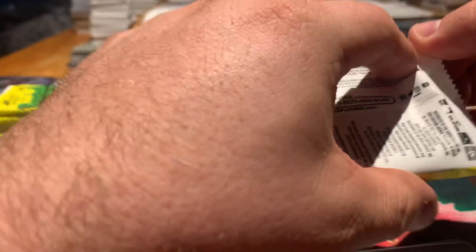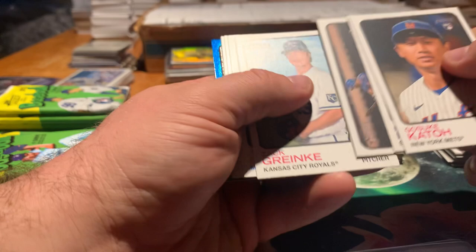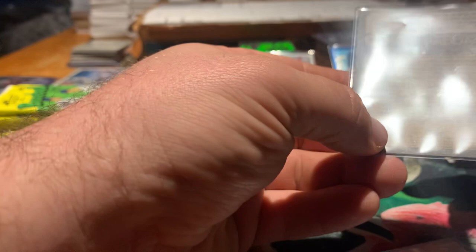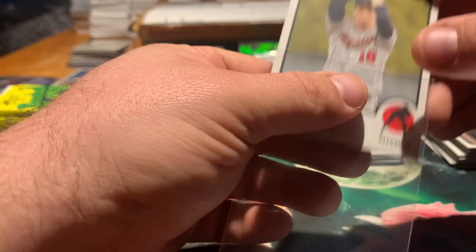Next pack also feels thick — this may have our next blue in it. It does. Suki Kato rookie, Brendan Donovan, Starling Marte, Grinkey, Mehta, Stevenson, Nick Gordon, Ethan Roberts, Jack Flaherty. Our blue is Chris Paddock — also maybe not the blue we're looking for. Check for short prints — there's one, the Kenta Maeda short print.